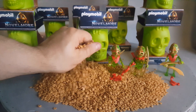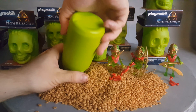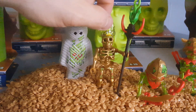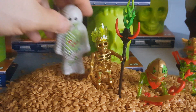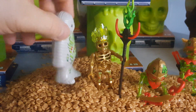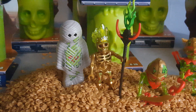Look how much sand I have already from just three little buckets. Here is the number of the next one. Look at this golden Skeletor — he has some drawings on the legs and on his face. There is a mummy encasement that you can put him in there and he can come to life or so. He also has a helmet, a green fire, and a cool-looking staff.